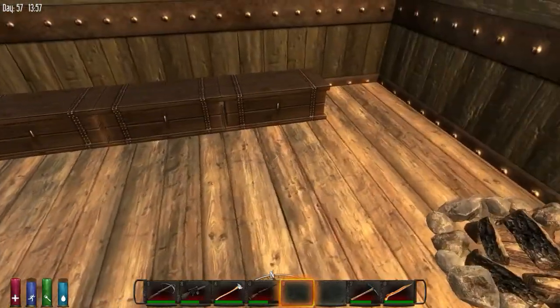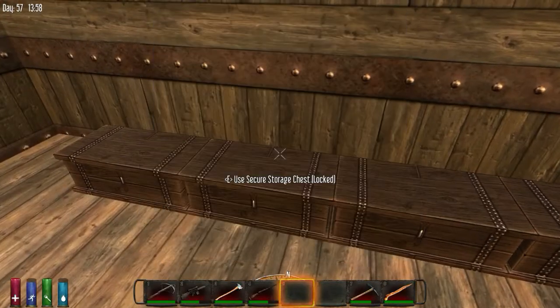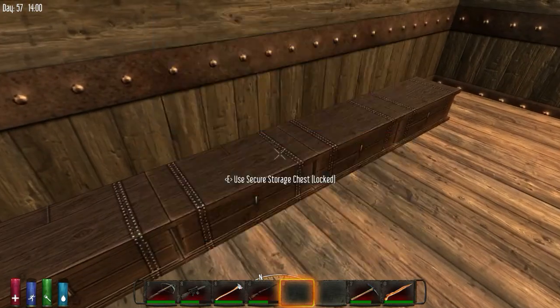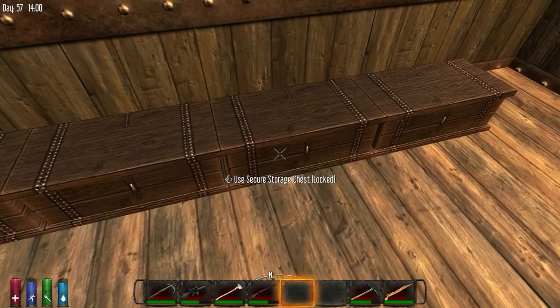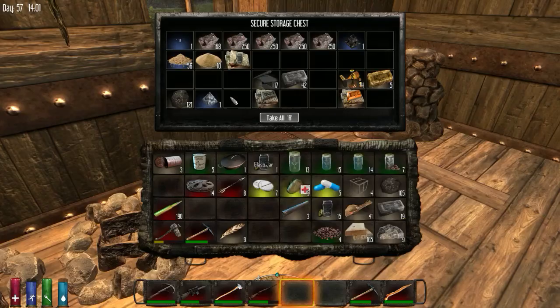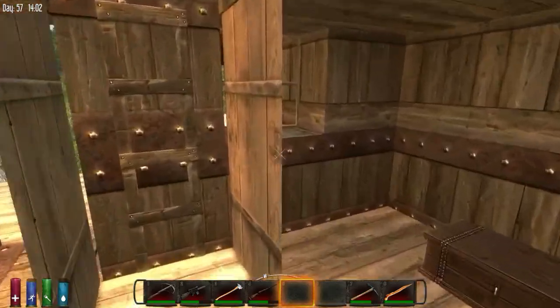I have on my chest pretty basic stuff really — my food chest, my medicine chest, my plant chest, my whatever-the-hell-that-is chest, and random stuff. I also have all this forged stuff as well, so I can make ingots and things.